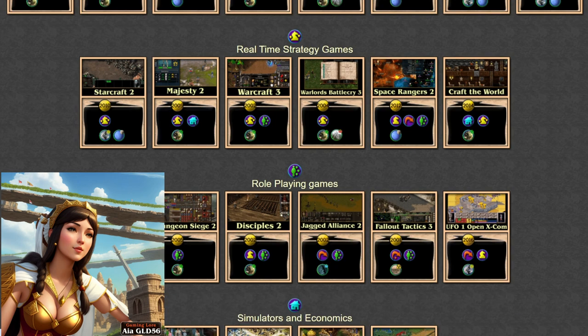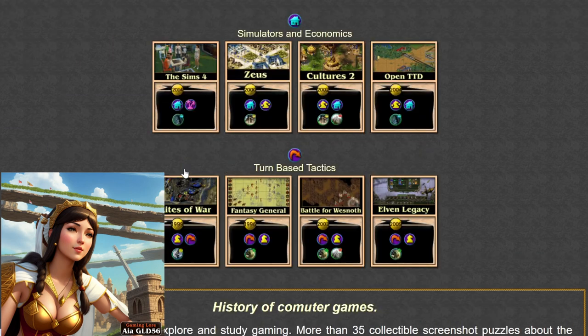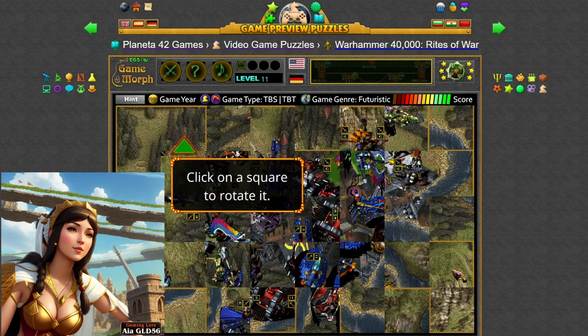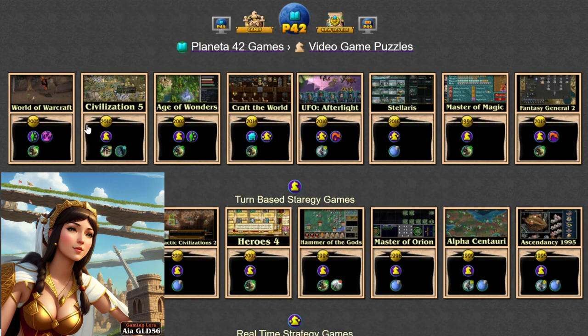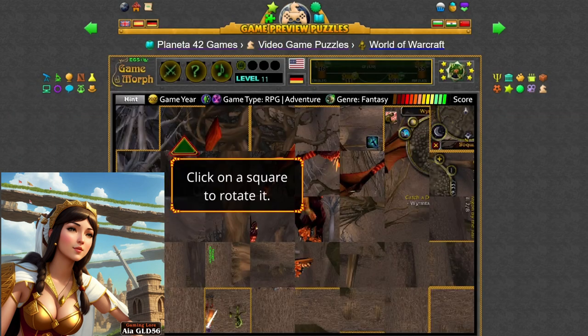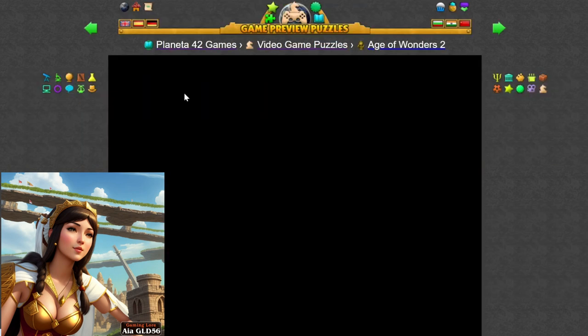As you step into the virtual realm of Planeta 42's Game Preview Puzzles, you'll find yourself surrounded by a kaleidoscope of colors, each representing a different era in gaming history. From the pixelated wonders of the arcade era to the cutting-edge graphics of modern-day gaming, the gateway to gaming history beckons you to embark on an unforgettable journey.